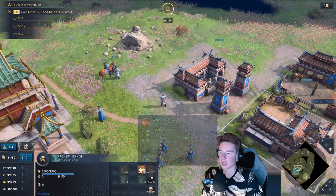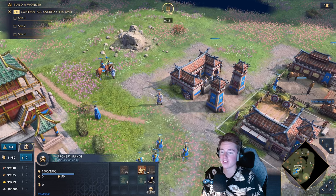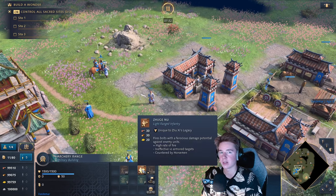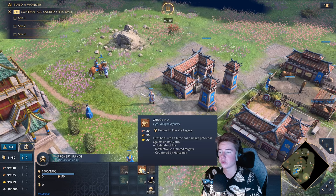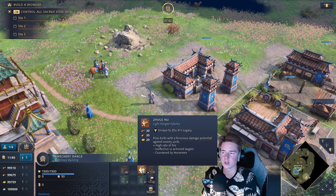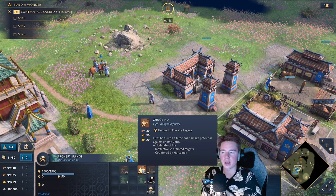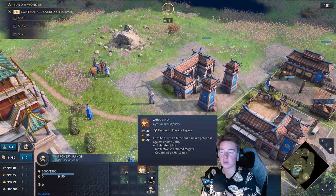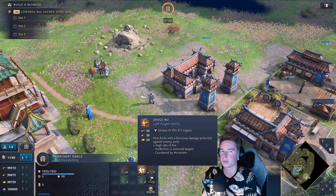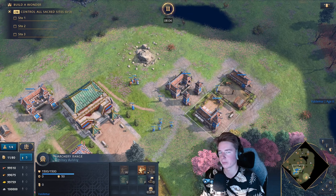In the archery range, we have access to the Shugunu but no archers — and no hand cannons either. This is a bit of a problem. Shugunus are slower and don't attack from as far away as Longbows, for example, so they won't counter Longbows the way archers would in a Horseman composition against an English rush. I predict the Xuxi Legacy will struggle against English and other civilizations with longer-ranged units. Not having archers makes compositions a bit slower, so you may want to play more defensively with a focus on boom.